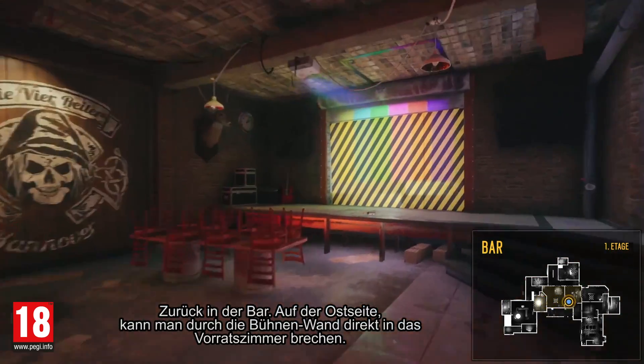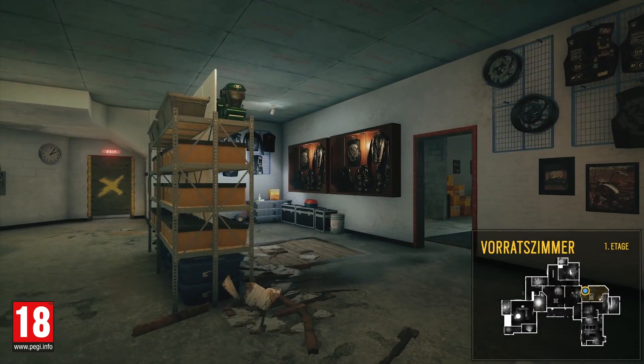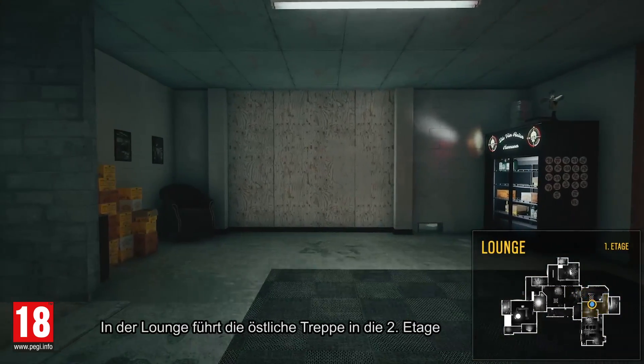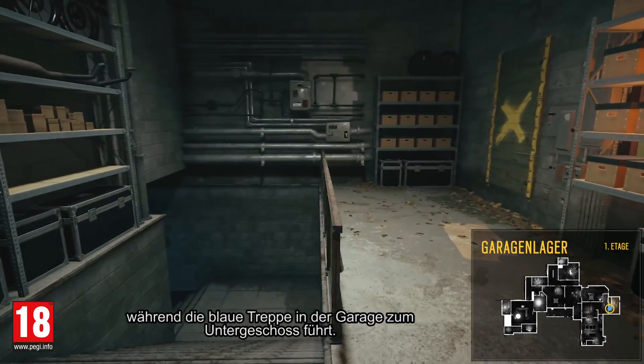Back into the bar, on the east side you can breach directly into the stock room from the stage wall. In the lounge, the eastern stairs lead to the second floor while the blue stairs in the garage storage lead to the basement.